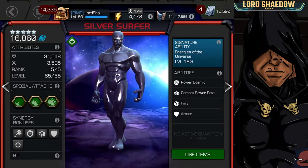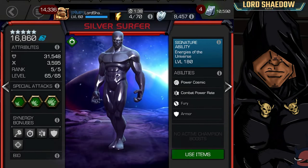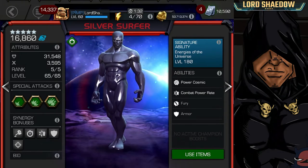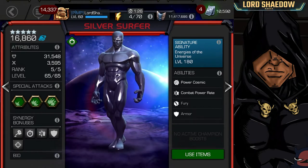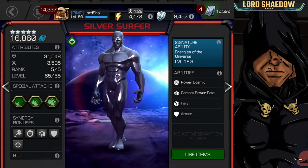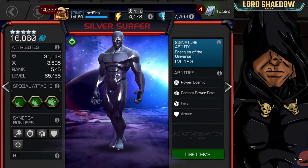Recently, I took Silver Surfer to rank 5, and as you can see, I got his signature ability to 180. I actually have enough sig stones to get him to 190, but in case I pull him again in the crystals, I don't want to waste those 10 signature stones. So we're just waiting — if I get another 10, he's going to get maxed out.